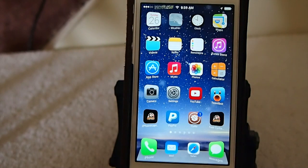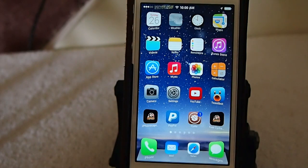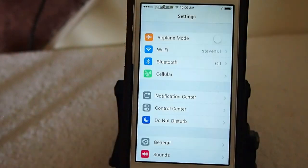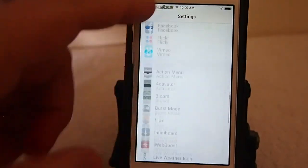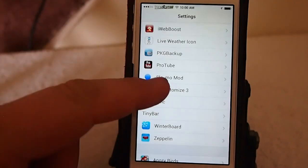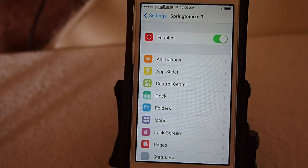As you can see on my screen here, I have my icons that look different. That's because I've reduced their size. I've also changed the color of the badges, and I've done a few more things like adding Color Flow to the dock. Let me show you how all this works. Let's go to Springtomize 3 — you can go in through the settings panel or from the icon on the dock. We're going to go in through the settings panel this time.